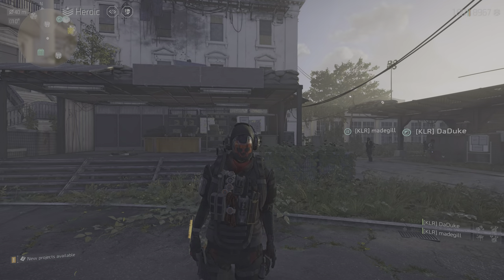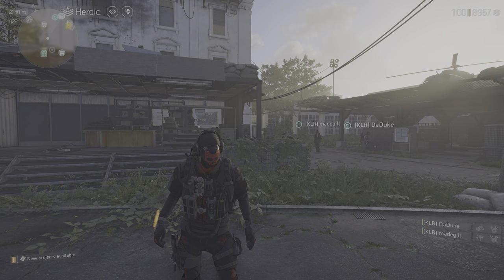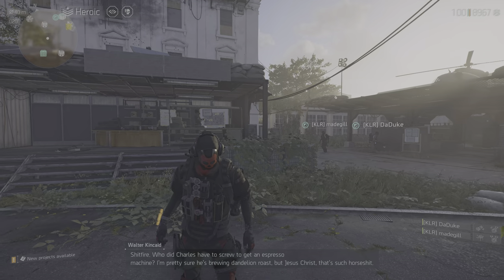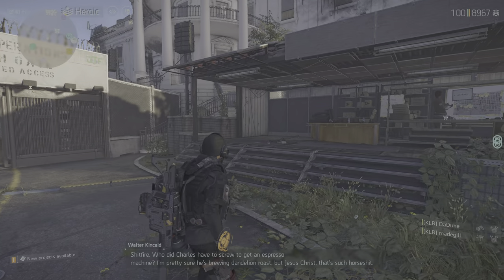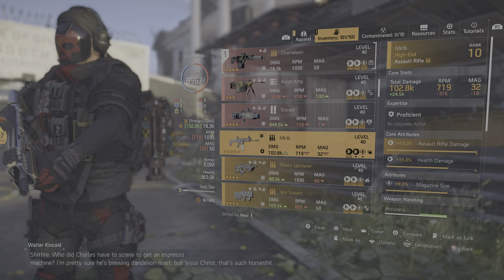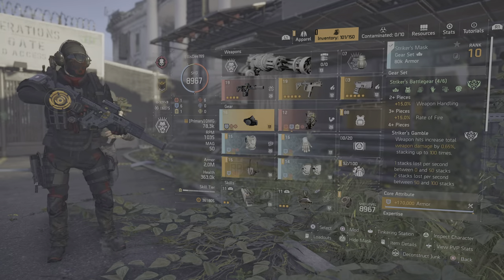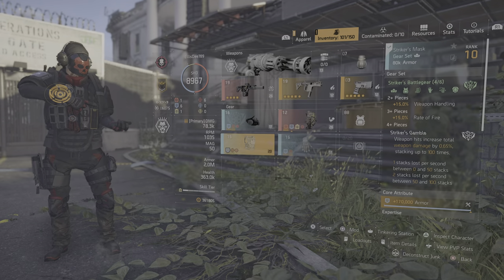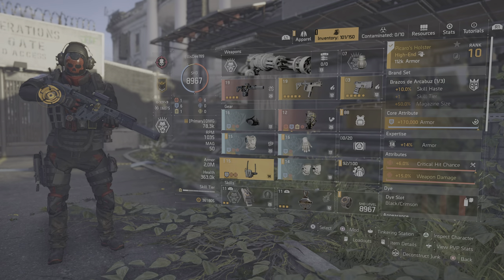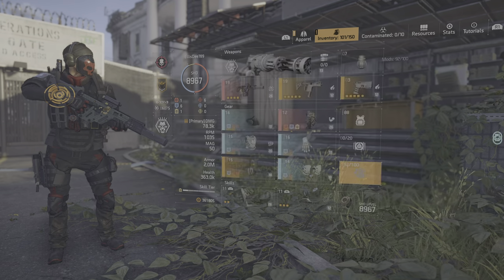Hey agents, it's LSD789 with another video. I want to show you the quickest way to mark your items as junk for deconstruction. So what you normally do is, if you open your inventory and go to your items, you can go to each category and press L2 to mark it. You can go to the masks and you need to go to each category and mark them as junk. And the same with the mods — you need to go to each category. It's really annoying.